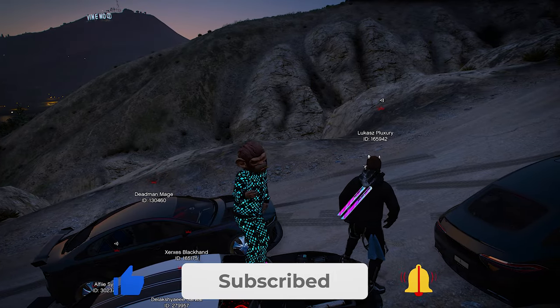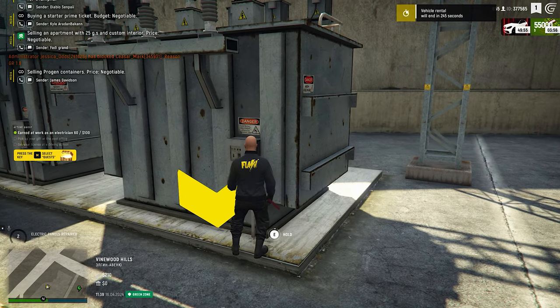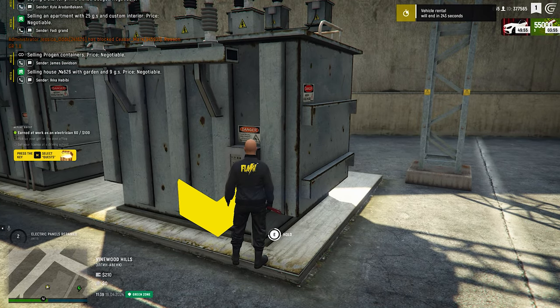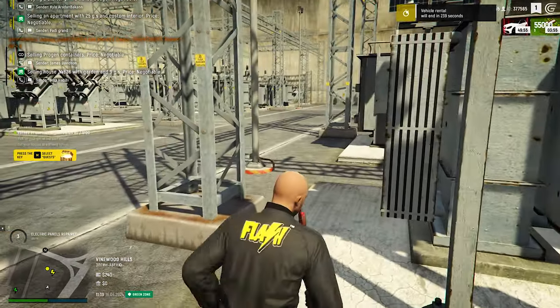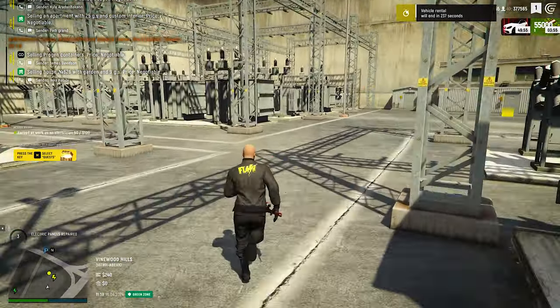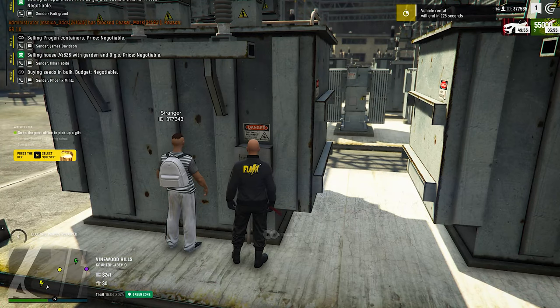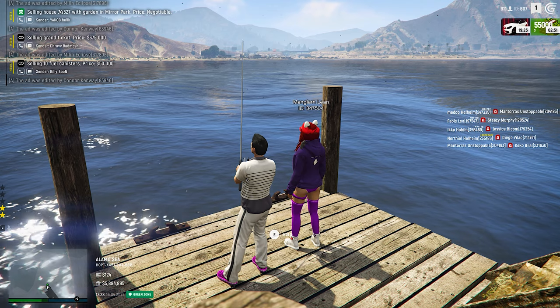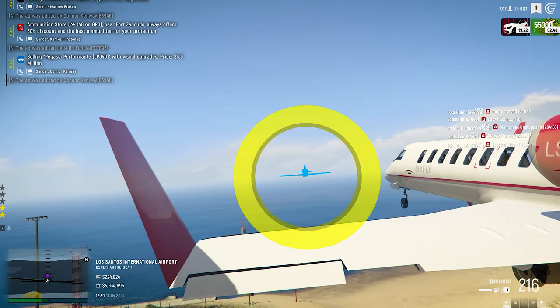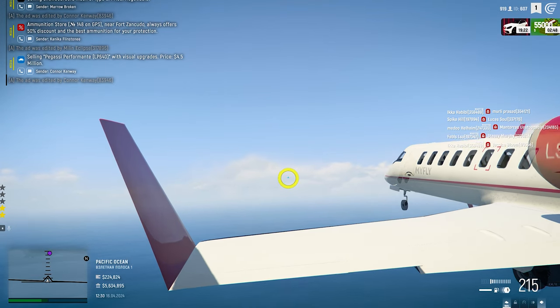Drop a like and subscribe to the channel with the notification bell. There are a total of 18 starting jobs on Grand RP. Many of them are available from the beginning of the game and I advise you to work on all of them to find yourself a favorite. You can fix electric panels as an electrician, chisel rocks with a pickaxe, fish, deliver goods as a pilot or a delivery man — absolutely everything is available on Grand RP.